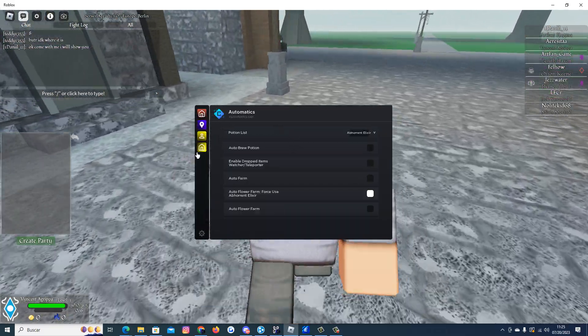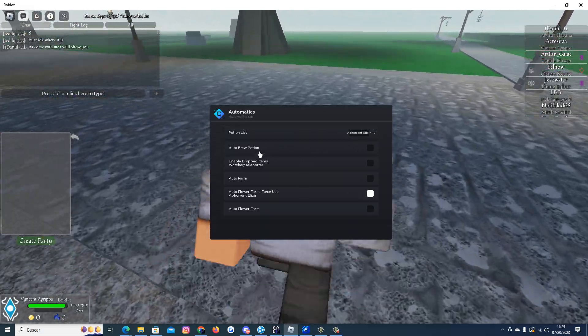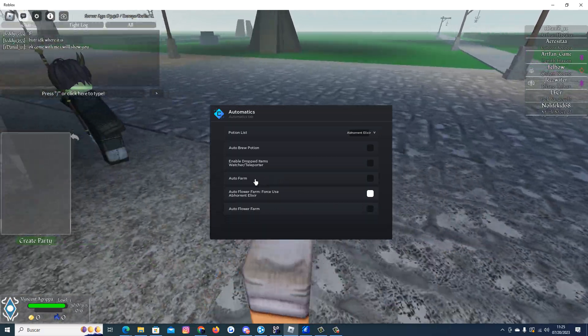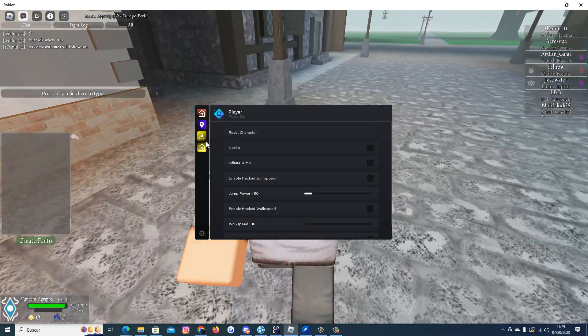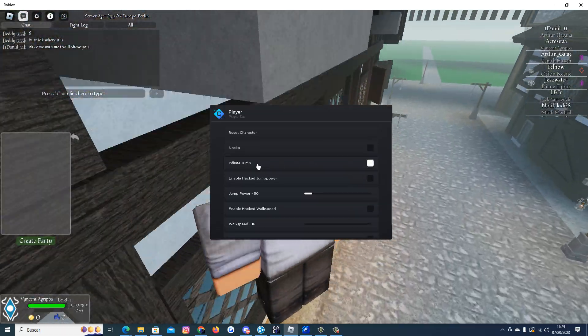In the automatic feature we have the potion list, auto revive, auto flower farm, and auto farm. In the player section we have infinite jump, enable hacker jump power, and anti-AFK. I will try this and it works as you can see.